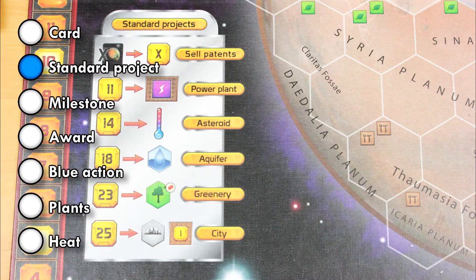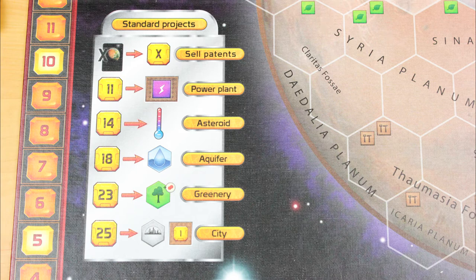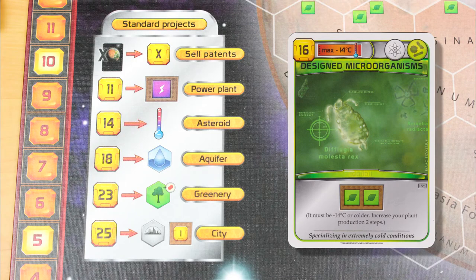You can take an action to pay for one of these standard projects listed on the board. These are all projects that you can pull off using certain cards, but sometimes you just don't get the cards you need, so you have to pay through the nose to complete one of these. The first is called Sell Patents — it lets you sell any number of your cards for one buck apiece, which hurts because you probably bought those cards for three bucks apiece. Sometimes you've been able to draw a card for free, or you've bought a card thinking it will play into your strategy but it didn't. Sometimes you can't play a card anymore because the temperature has already passed the required threshold, making the card useless. And sometimes you just really need the money.